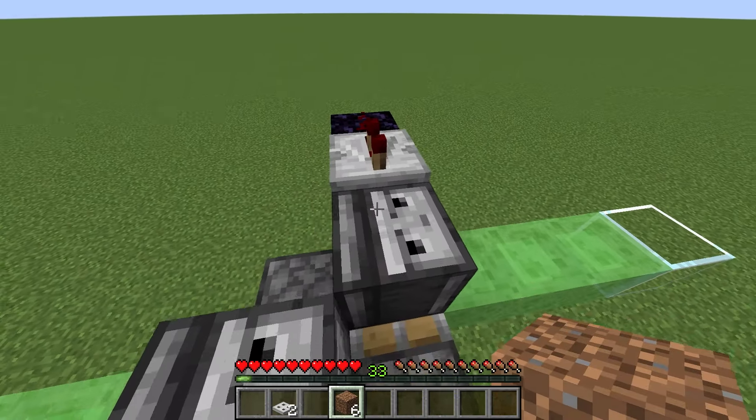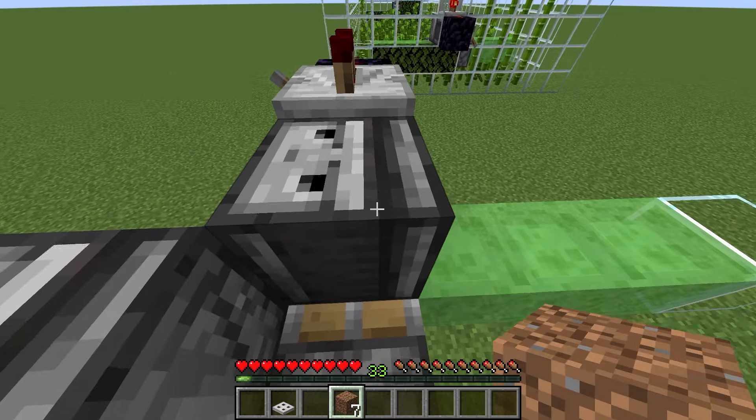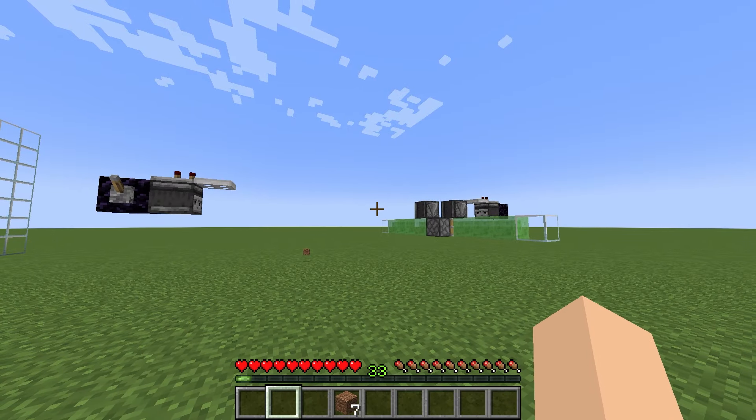Then get on top of the flying machine. Then place a trapdoor on top of this observer — it will start flying. Then go to the other side and place a trapdoor on top of the observer on this side as well. Your flying machine is now done. It will go to this side and return automatically.